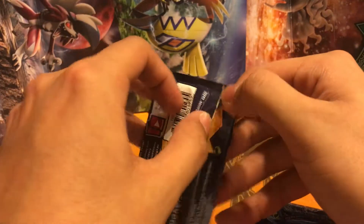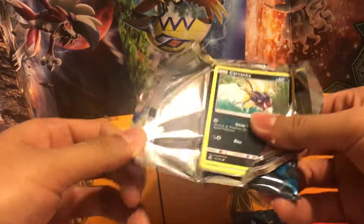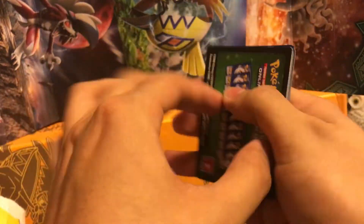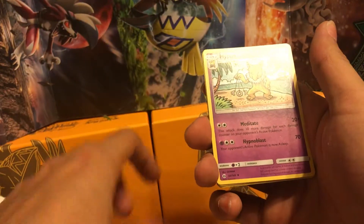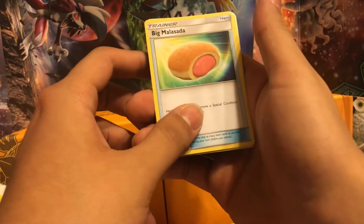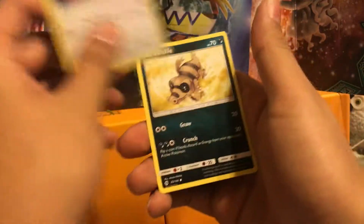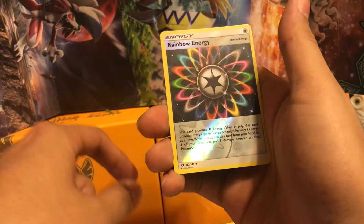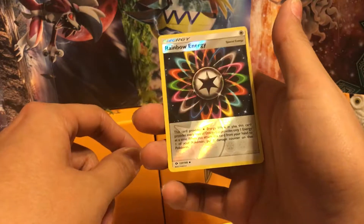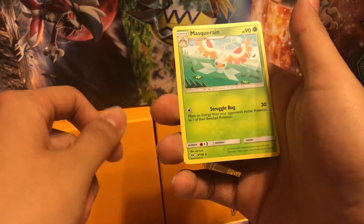Last pack here — Sun and Moon. Psychic Energy, Hypno, Vikavolt — don't know what that is — Steenee, Carvanha, Pikipek, Sandile, Snubbull, Fomantis. A Reverse Holo Rainbow Energy — I was needing a Rainbow Energy to begin with, and a Reverse Holo is even better! And a Masquerain.